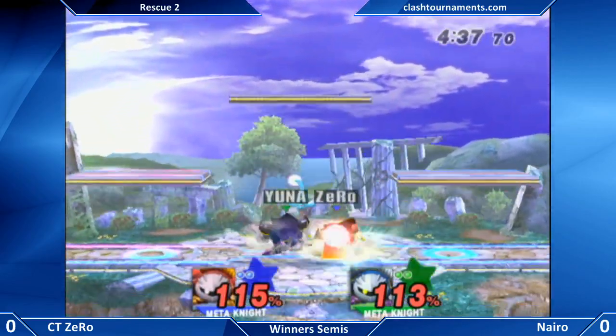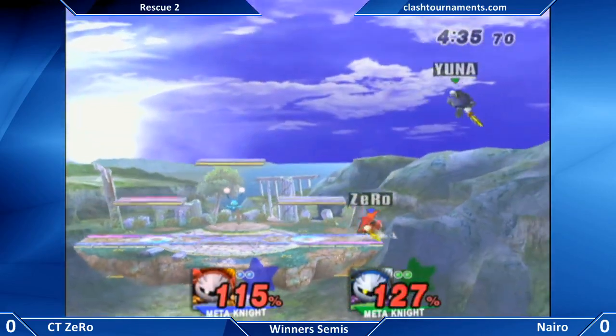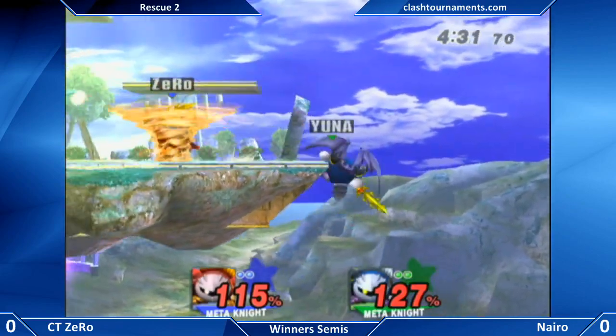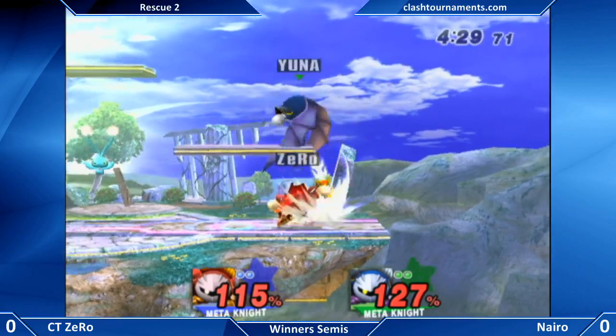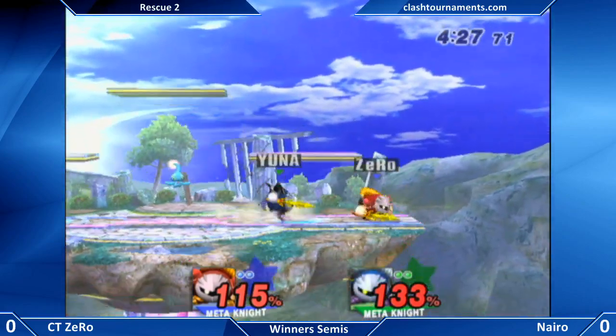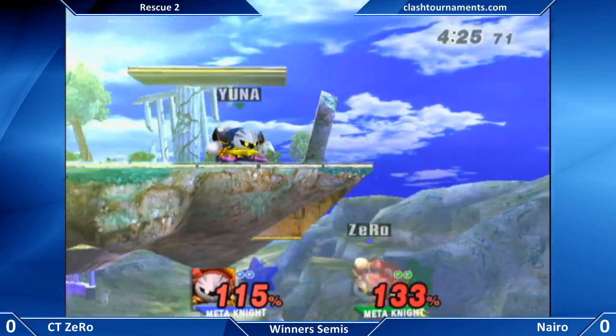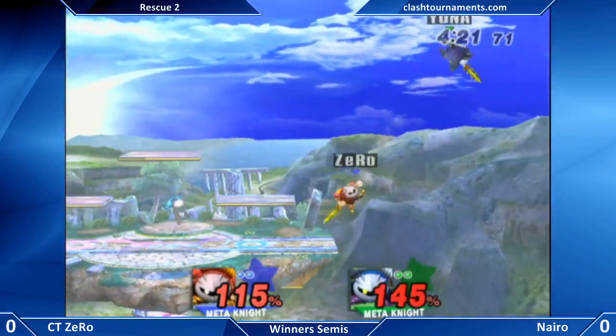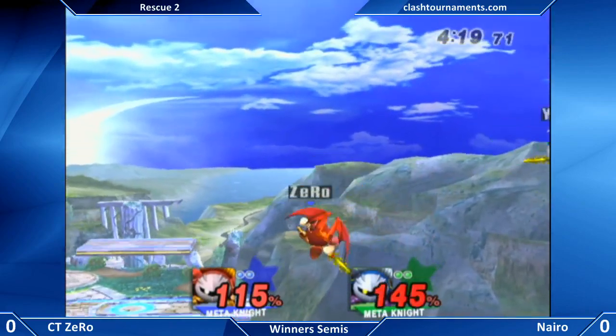If Naira had also realized Zero was out of jumps he would have punished him for gliding, but he probably didn't realize that Zero would be going into freefall. Zero probably didn't even realize — why else would he go to freefall at the top of the screen? Technical error by Naira there, he probably just held the jump line a little bit too long.